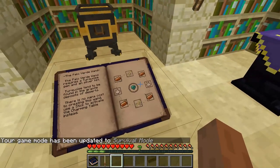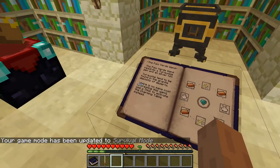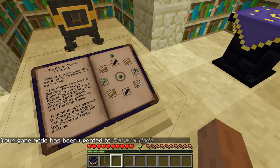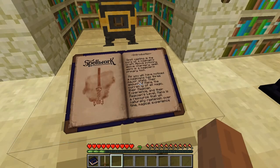Let's switch back into creative mode. This is because clicking the top of the podium turns pages, and shift-clicking churns chapters.